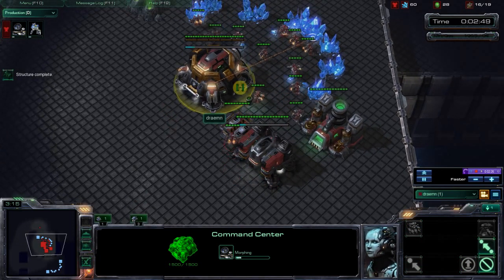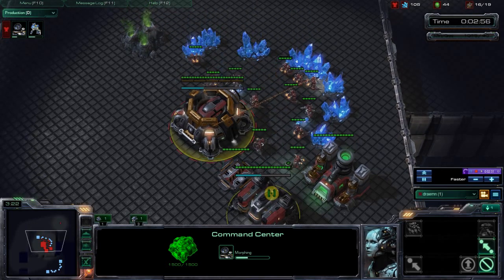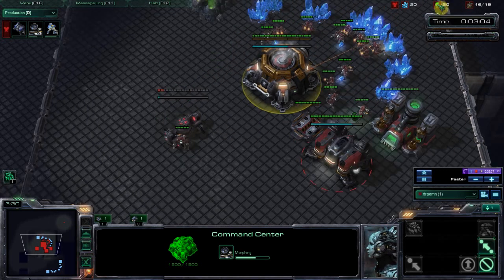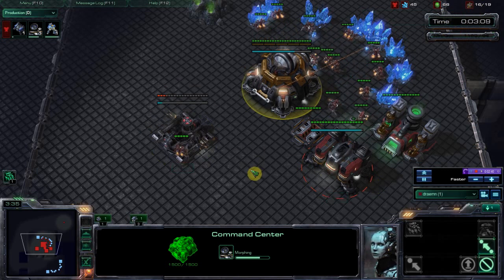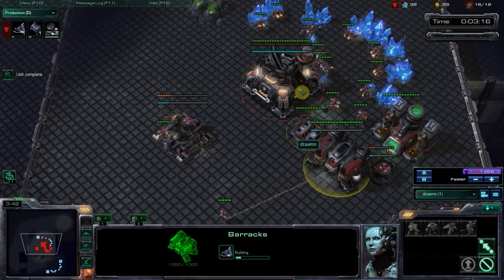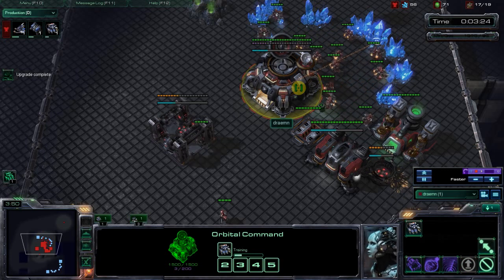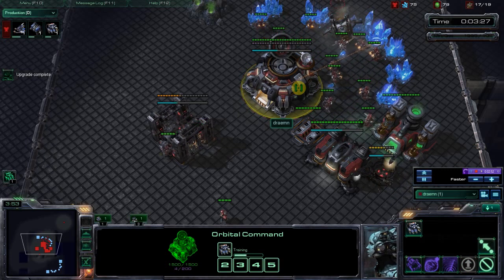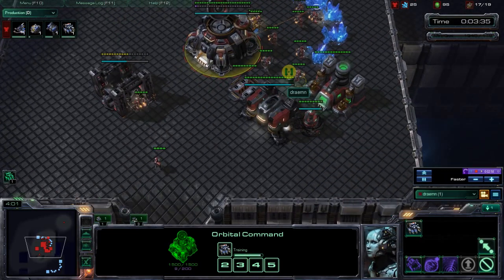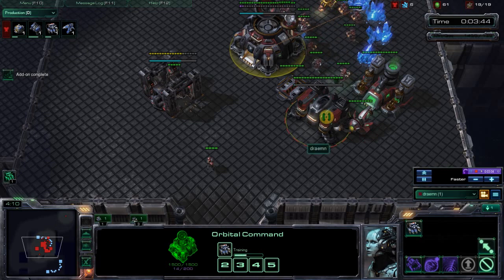This is a very standard Terran opening that's open to a lot of different things — the 12, 13, 15 opening. At 16 supply comes down our second barracks. We build one marine at 16 supply when we bring down the second barracks, and then as soon as that marine is done we throw on the tech lab. Then we just resume normal SCV production — workers, workers, and supply. At 17 supply you'll notice building a supply depot.